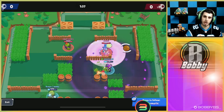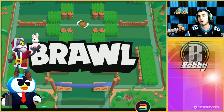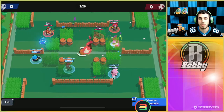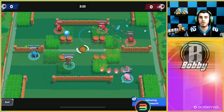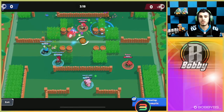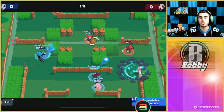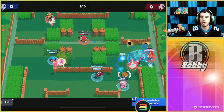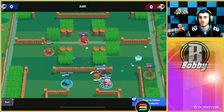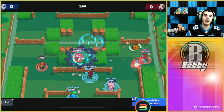For a more common comp, we have Mr. P, Barley, and Spike. This does have another legendary, but it's definitely not as rare as the last comp. It's kind of squishy but you do a lot of damage and have really good control. Mr. P is probably the best lane on this map, and Barley and Spike are really good at holding position. People have to come to you to score — don't go too aggressive, just let them come to you and you'll do really well.